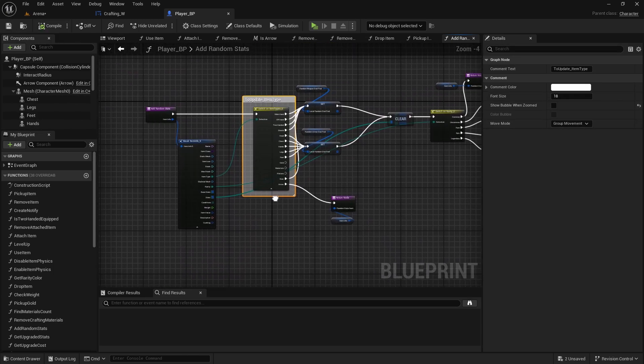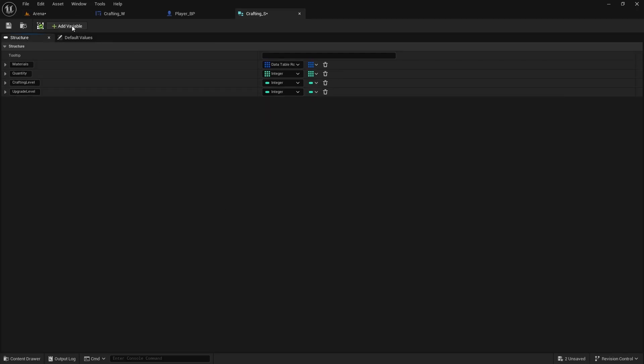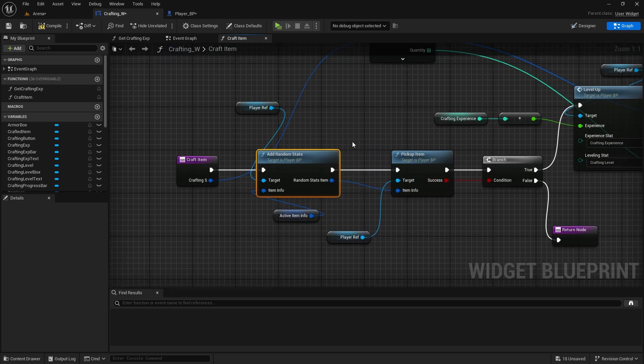To craft multiple arrows, in the blueprints we do have a crafting struct. We can just add a new variable here — this one will be called quantity crafted, it will be an integer. Save this and close it.